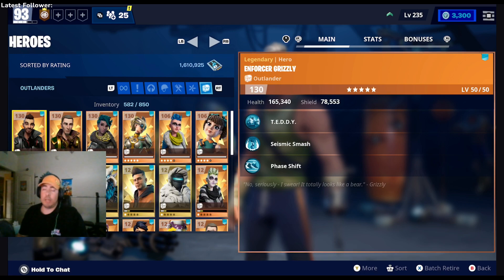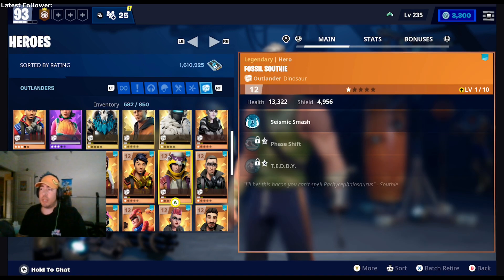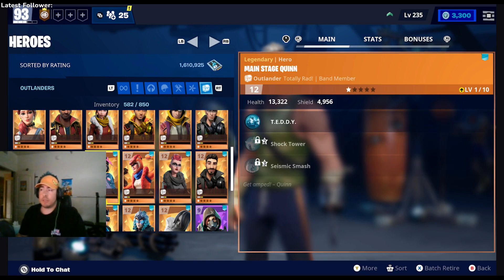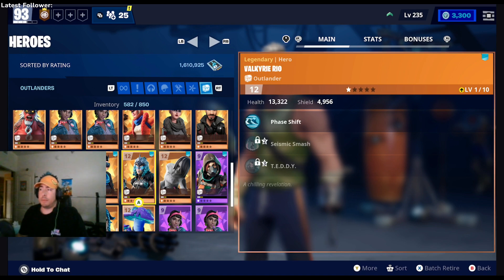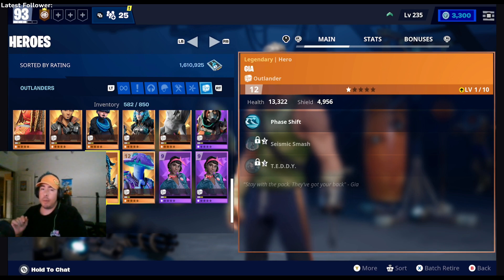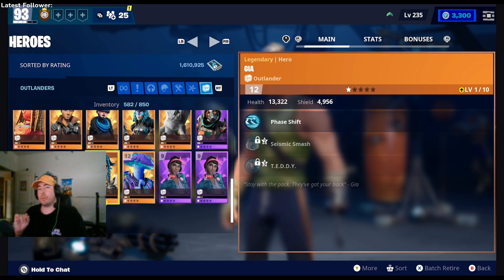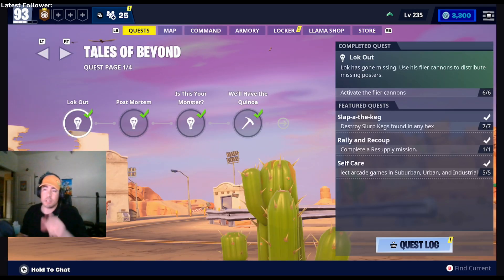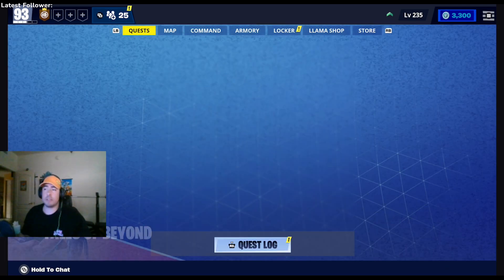I recommend the Outlander first because there's a lot of them that have Teddy at the very first level — she's in there too and she has Teddy available. I don't recommend you guys to do story or the special events yet until you're a little bit higher level, or unless you have a good team to go in with. It's hard to set a schedule because it's a long venture.